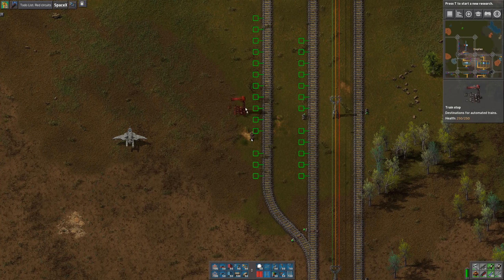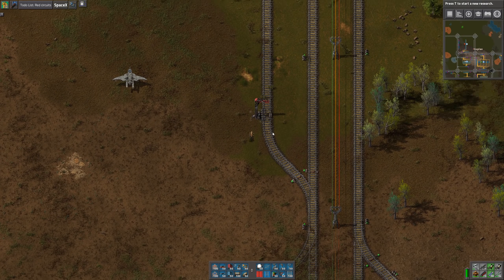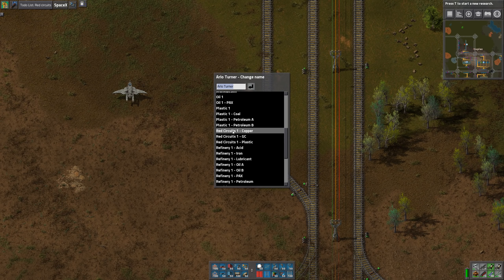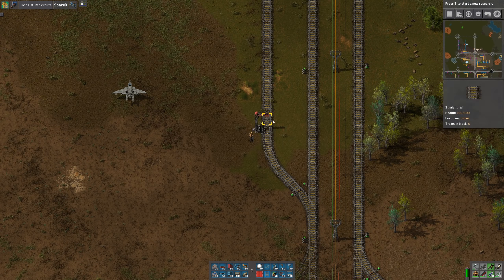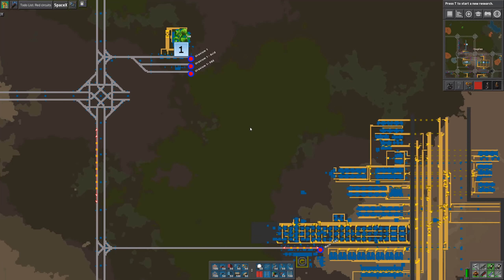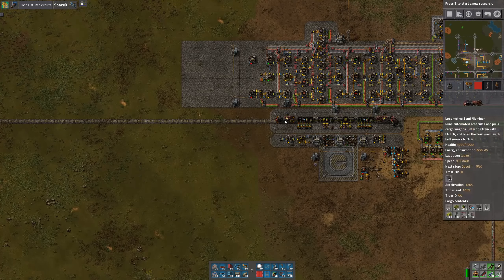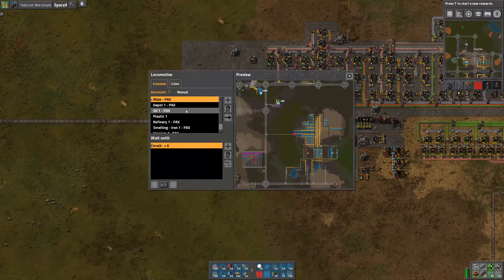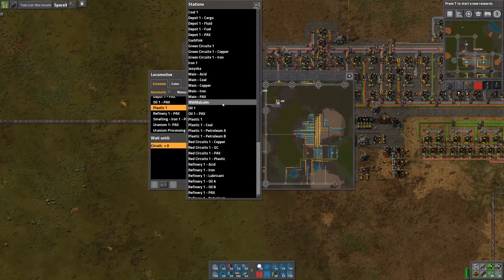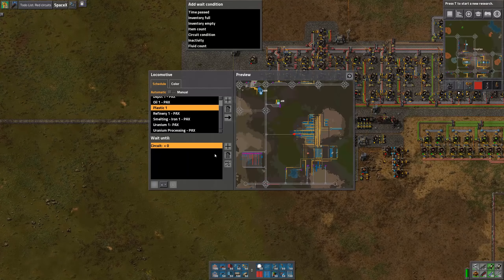I'm going to put a regular train stop down here and we're going to call this 'Red Circuits PAX.' And I will bring my train here.